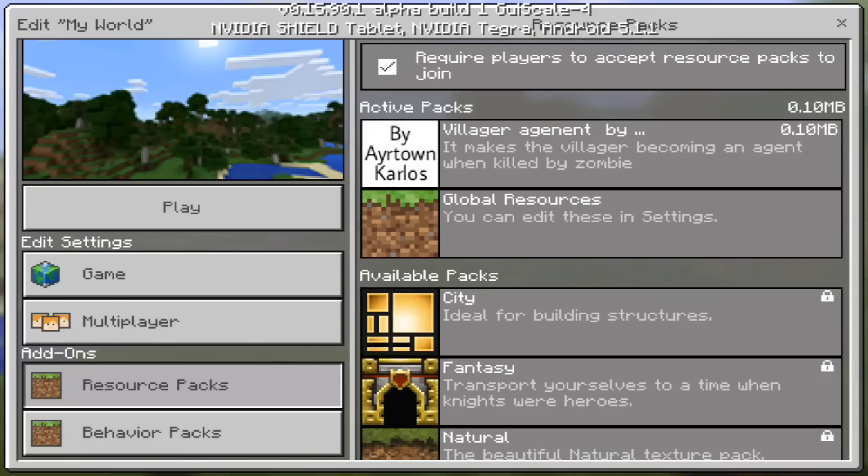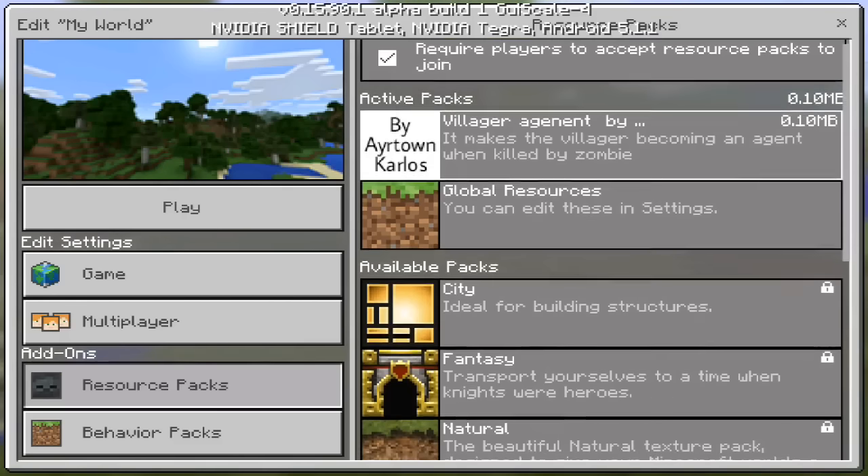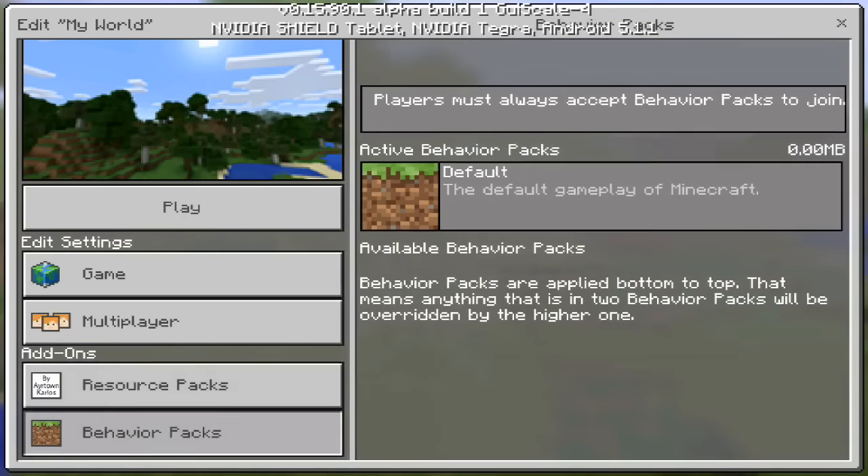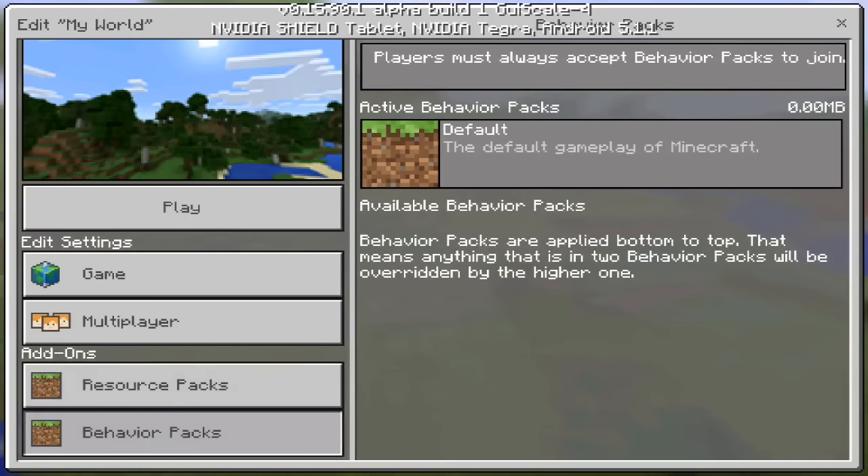So let's say I apply the villager agents mod or addon, where villagers become agents when they are killed by zombies. Anyone else that would like to join my world would need to download this addon. It's like transferring the addon from my Minecraft into their game. They download it and it appears right here on the active behavior packs, and then you can finally join the world I am hosting.